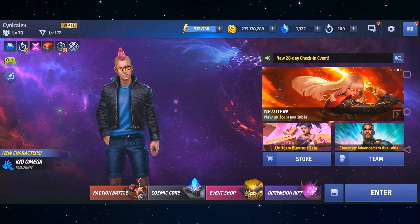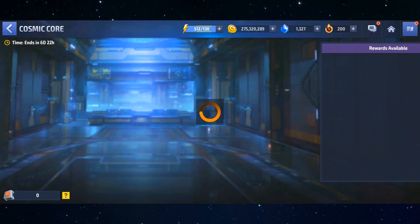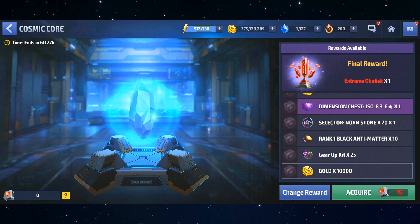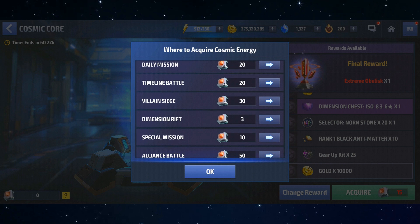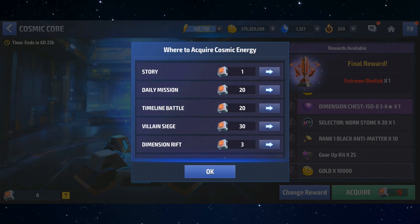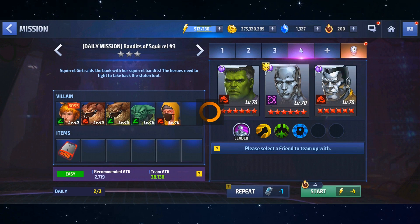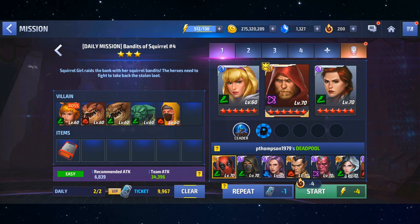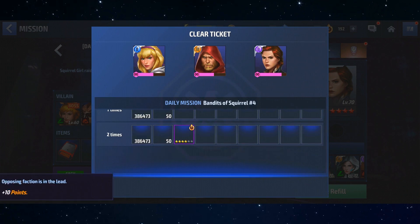Now let's go back to the Cosmic Core and talk about collecting Cosmic Energy to unlock those smaller rewards. You can press the arrow to jump straight to the relevant activity. For example, I already used my boost points so I went to the daily missions and cleared them. You can see in the corner a pop-up showing plus 40 Cosmic Energy earned.